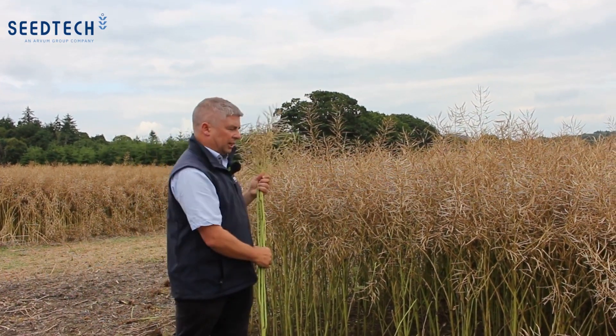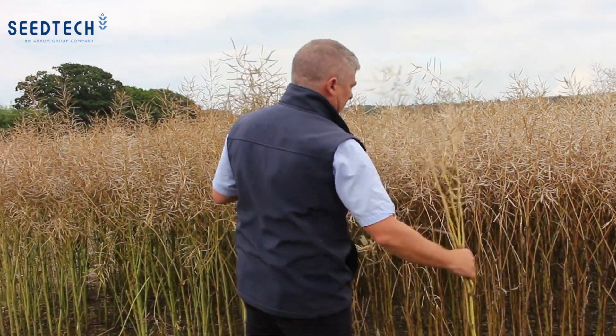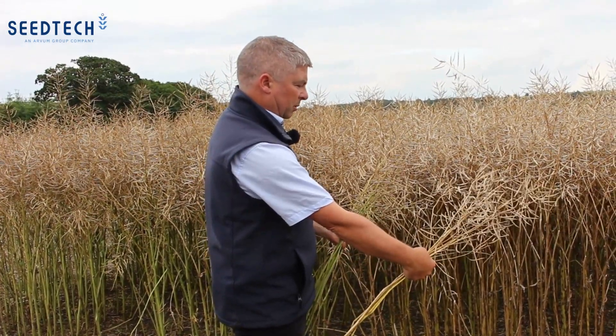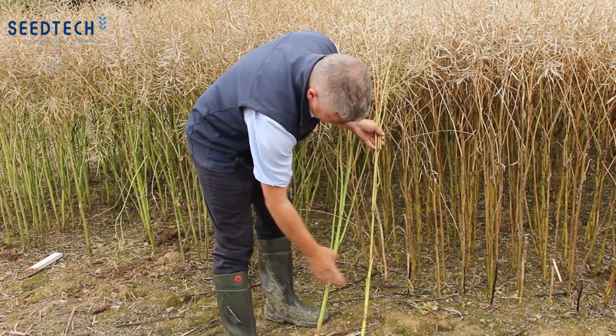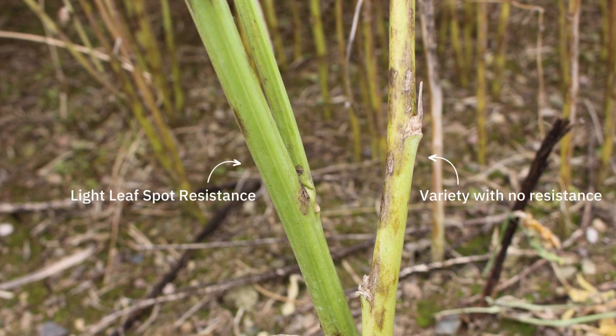These plots are actually disease treated. Looking at a competitive variety, you can straight away see quite a difference — there's quite a bit more pod shatter on this variety, and also you can see between the stems that this variety has a lot more light leaf spot, even though it's fungicide treated with a very good program. The genetics are quite important in terms of protecting from disease.